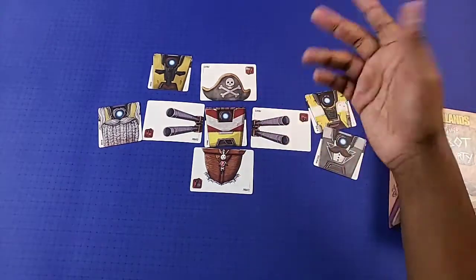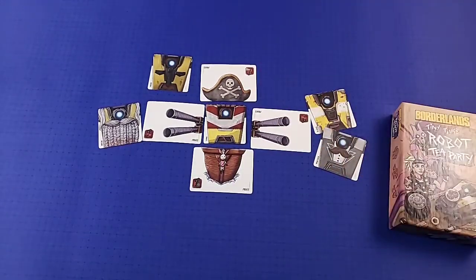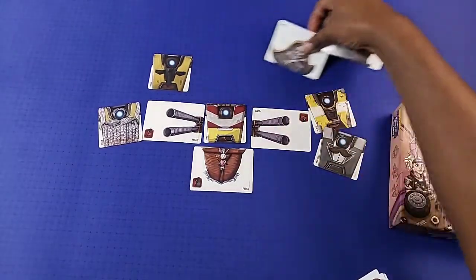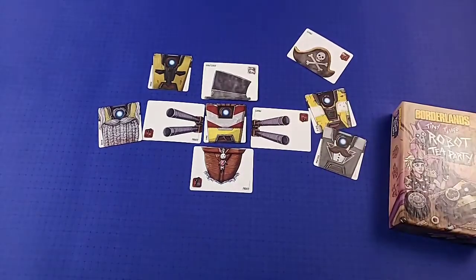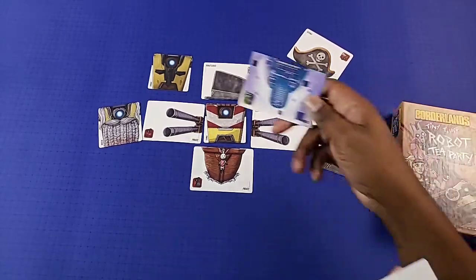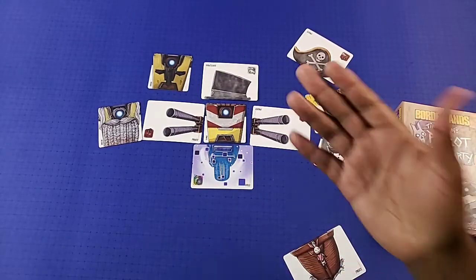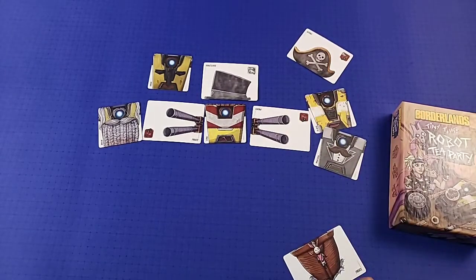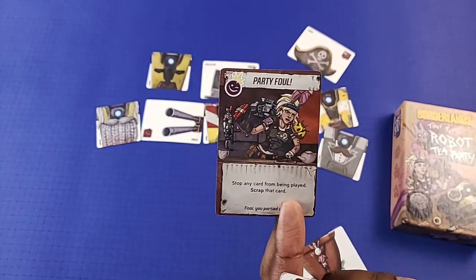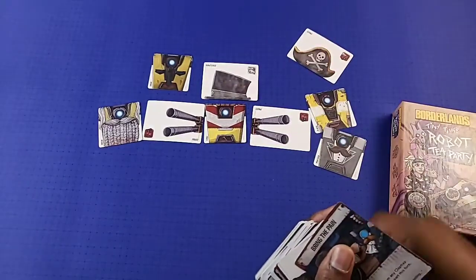How do people stop you? They play pieces that don't match onto your Claptrap. There are ways to get around that, and there are also wild pieces you can play to fulfill certain slots. You also have action cards with thematic characters from the Borderlands universe, which is a really cool part of the game. Some cards have bonuses you can play on off-turns.